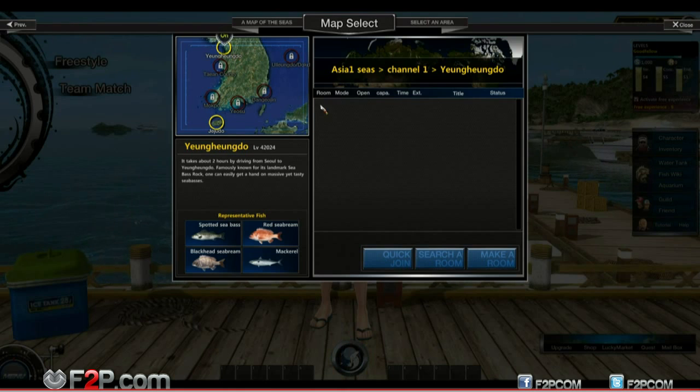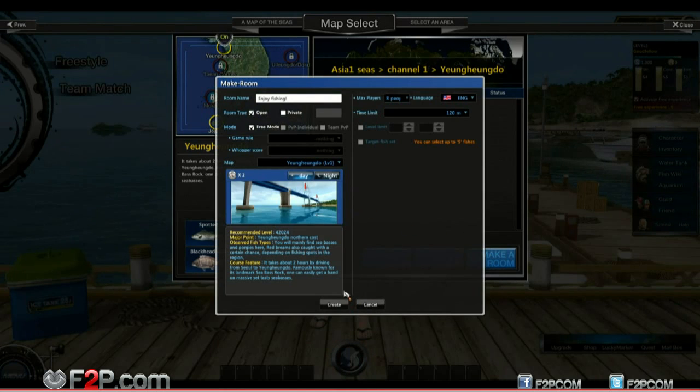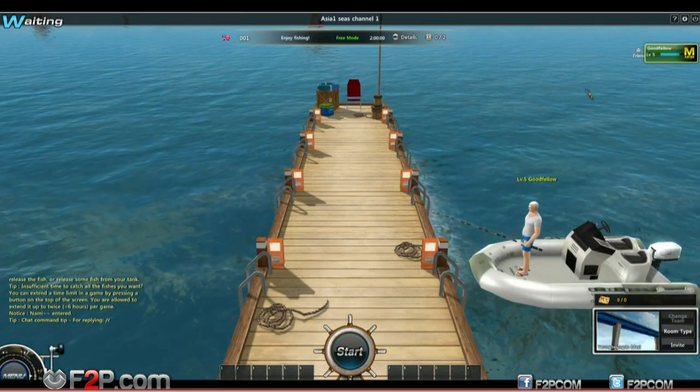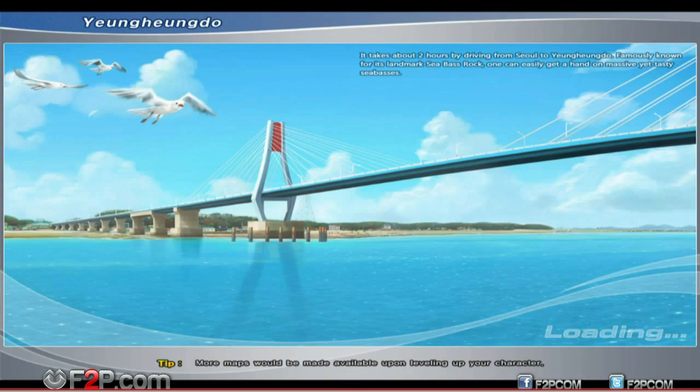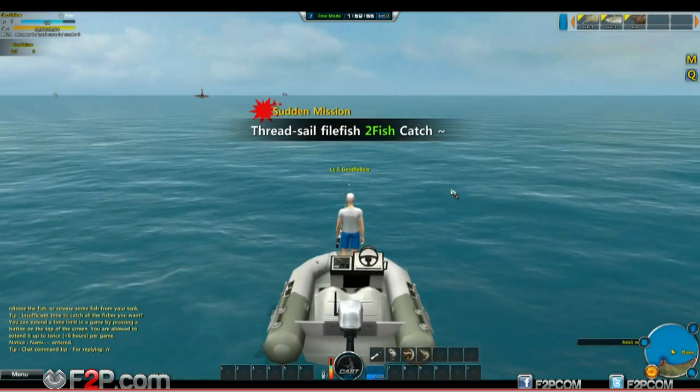So that's the one we've been in before. I can't quick jump because there's no room, so I'm going to make a room. Okay, let's just start. So you don't have to pay anything for this one. There we go - sudden mission.